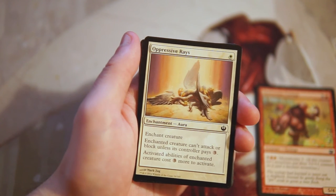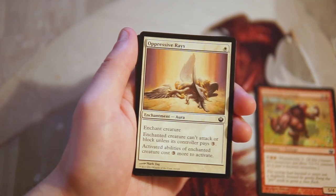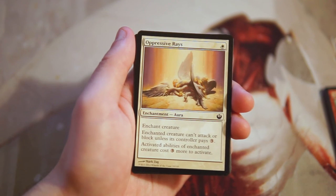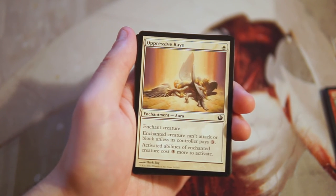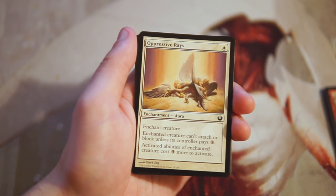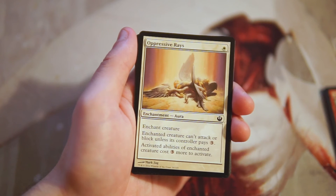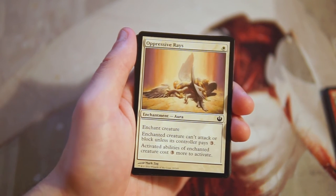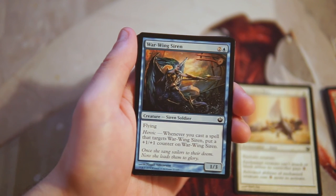Oppressive Rays is an enchant creature for one white — the enchanted creature can't attack or block unless its controller pays three, and activated abilities cost three more to activate. I actually really like this card — weirdly more than the Cyclops, only because the Cyclops is red and high mana-cost red cards are a red flag for me since red decks tend to be aggro-focused. Oppressive Rays is really good tempo and pseudo-removal — efficient and effective.